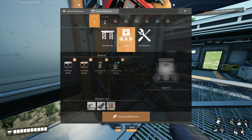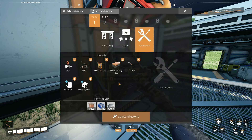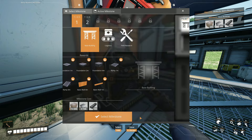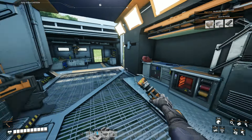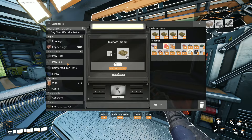Conveyor splitters, conveyor mergers, conveyor lift — these are all pretty useful things. I think I might want to start with base building, so I'm going to set a milestone right here. I need 200 concrete, 100 iron plates, and 100 iron rods.